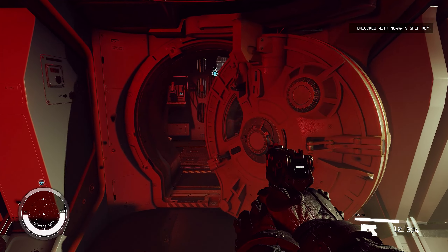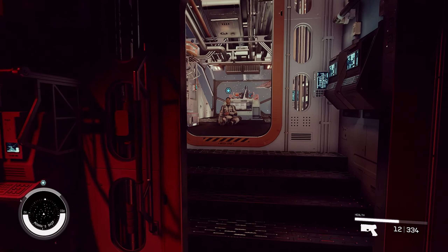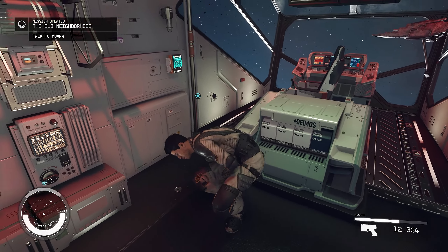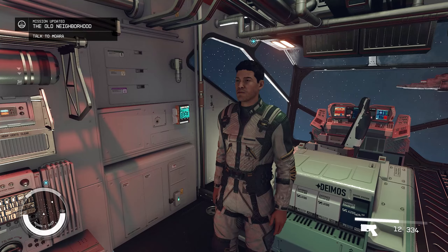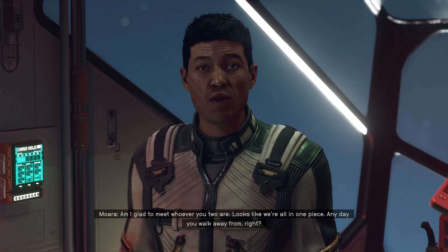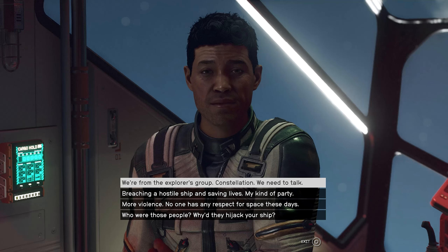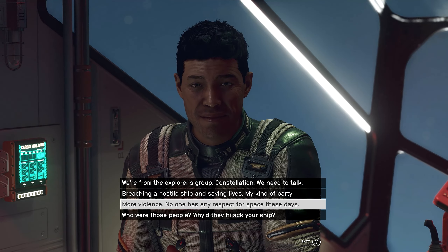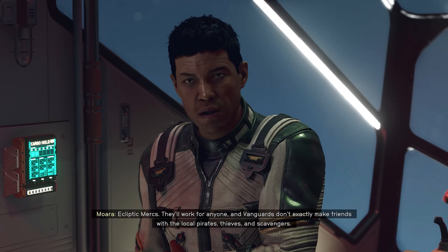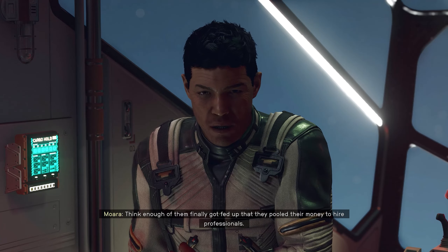Alright, here we are. Hello - come to rescue you. Are you alright? Constellation. Who are these people? Ecliptic mercs - they'll work for anyone. And vanguards don't exactly make friends with local pirates, thieves, and scavengers. I think enough of them finally got fed up and they pooled their money to hire professionals.